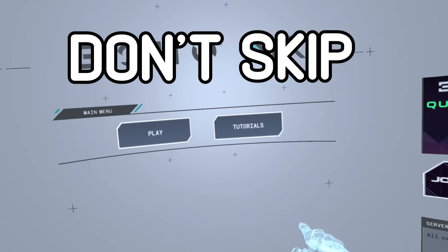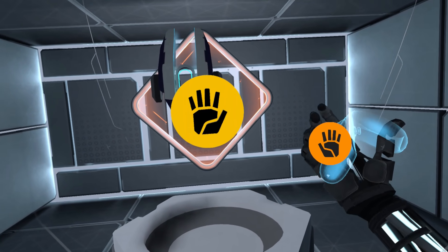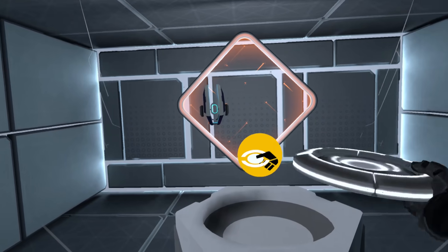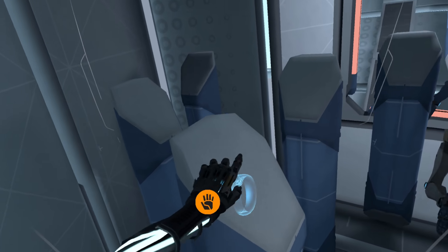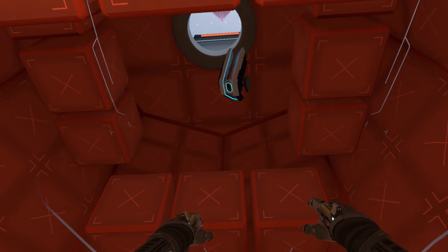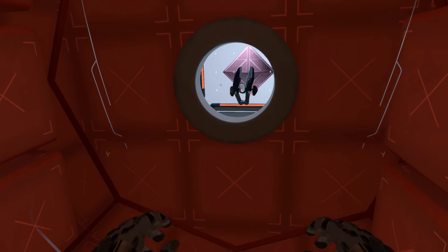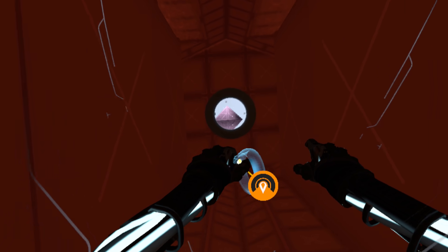First tip: don't skip the tutorial. I know a lot of you are going to feel compelled to skip the tutorial and hop straight into the action, but the Echo Arena tutorial actually does a fantastic job of breaking down the core mechanics of the game. Here you learn how to manage your thrusters, how to brake, how to navigate around objects. It's a great first introduction to the game that I highly recommend you take advantage of.